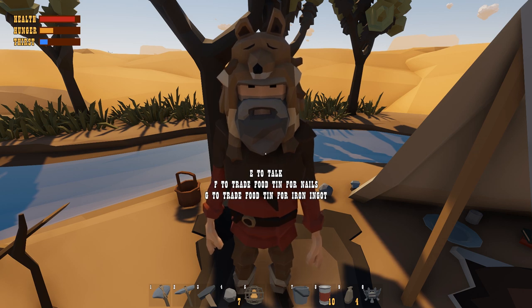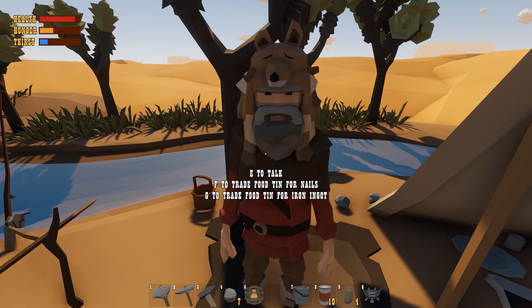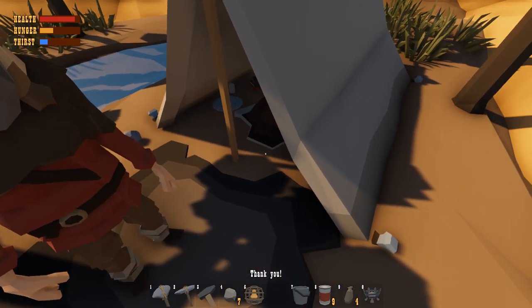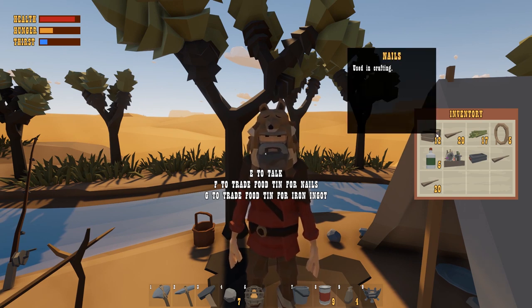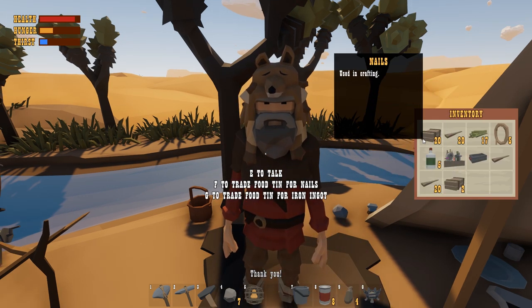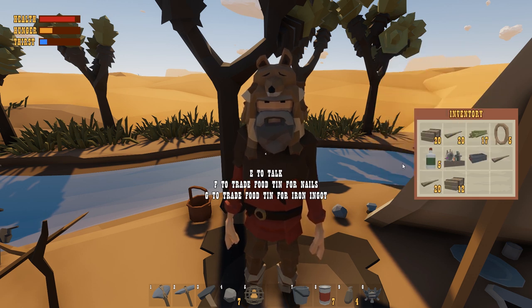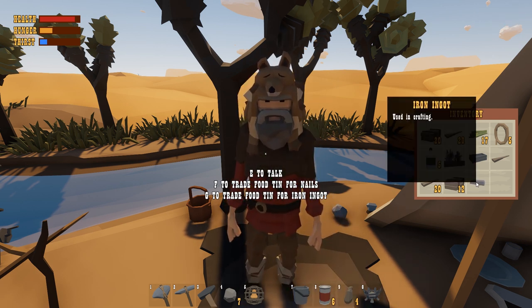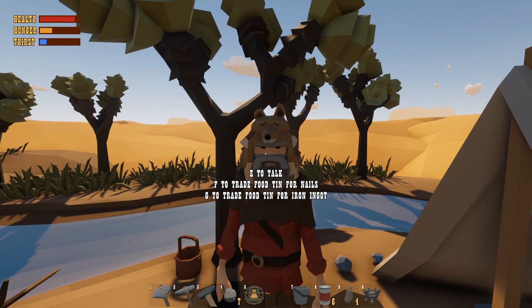We can trade with him! Give him food for nails, or food tins for iron ingots. We've got a ton of food so let's give him some for nails first. He just gave us a ton of nails — holy smokes! We need lots of nails. Let's also trade for iron ingots, although we'll be able to smelt our own eventually so we don't want to give away all our food.